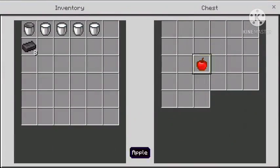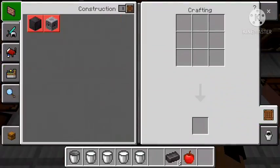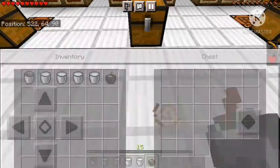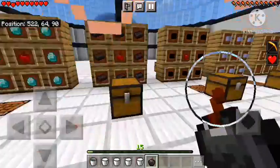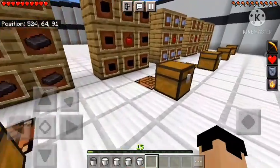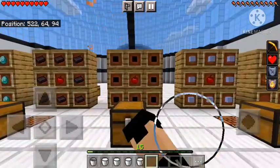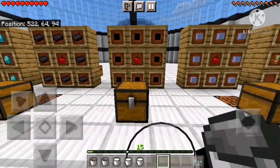Next is the netherite apple. I haven't tested this one before so I'm not sure how powerful it'll be. Same process — let's craft it. Wow, look at this — it's black, kind of looks like a flint and steel apple! It gives us Resistance 2 and Fire Resistance for about one minute and 40 seconds.